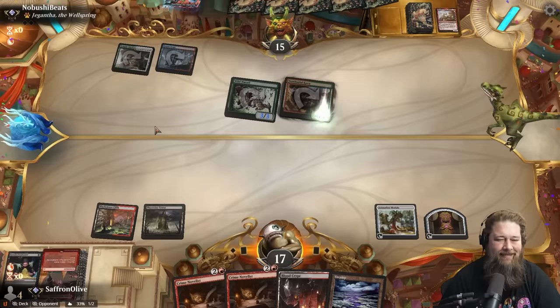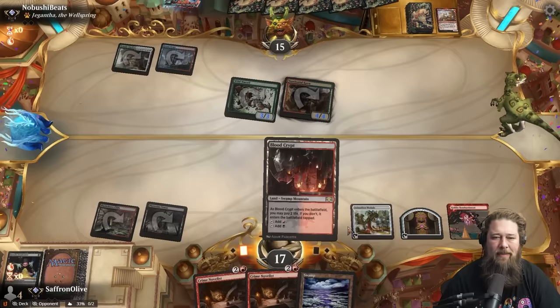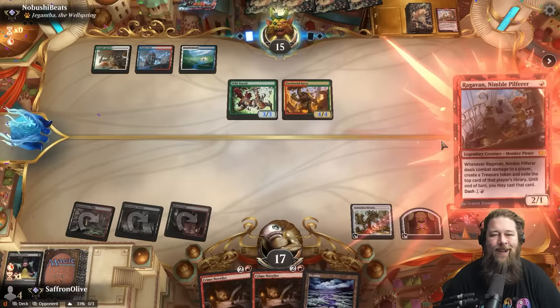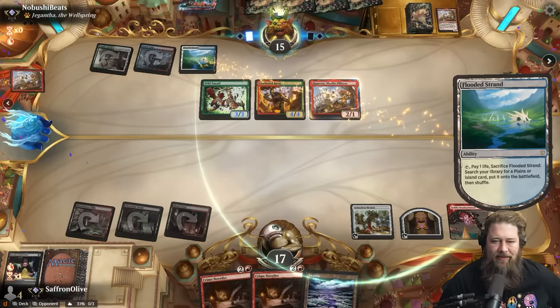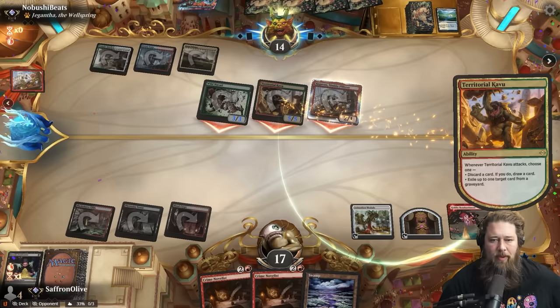It is a Goblin Bombardment! I mean, this is still fine. I don't think they can kill us this turn, so let's just play Goblin Bombardment, play the Blood Crypt, pass the turn. Hopefully our opponent has no idea that we can go infinite. We got to combo one turn slower, but the odds of that being exactly Goblin Bombardment are so low. We'd prefer our opponent to tap out. We're taking ten down to seven.